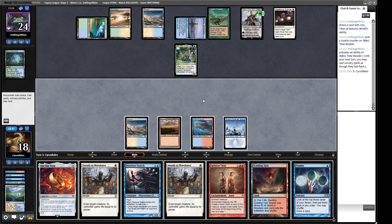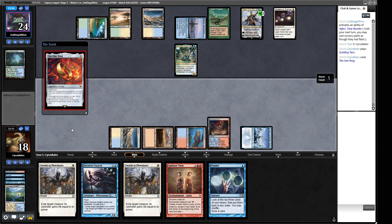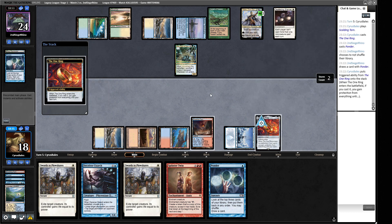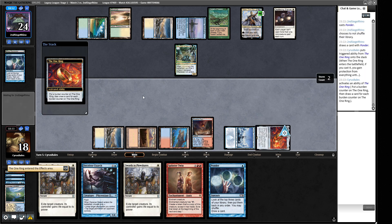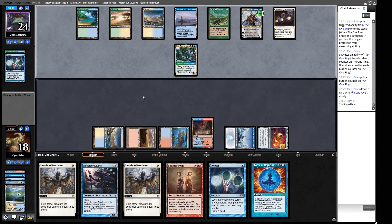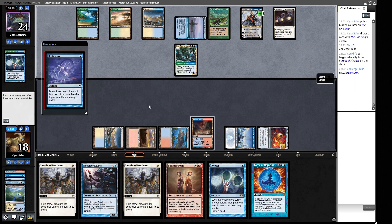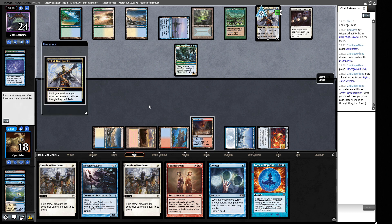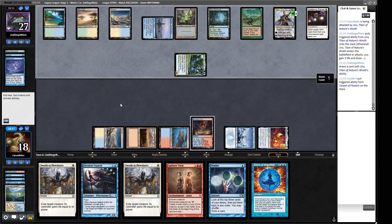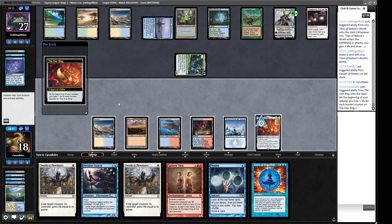We ponder at instant speed for an answer — well, they can't answer it because of Deafening Silence (it's symmetrical), so we get protection for a turn. Let's draw a card with Force of Negation in hand. If our opponent wants to Teferi this, they'll lose their Teferi. We can Plow the Uro and deploy Deceiver Exarch at instant speed next turn. This is our opponent's only spell for the turn, so we untap with the ring unless they bounce it with Teferi right now. Underground Sea — I did not want them to bounce our ring.